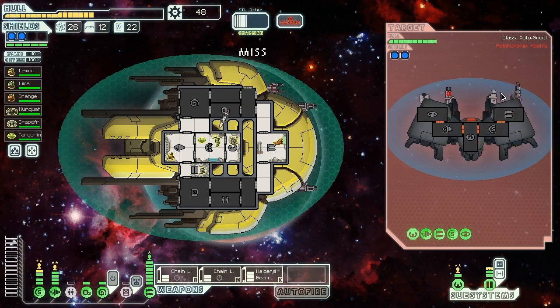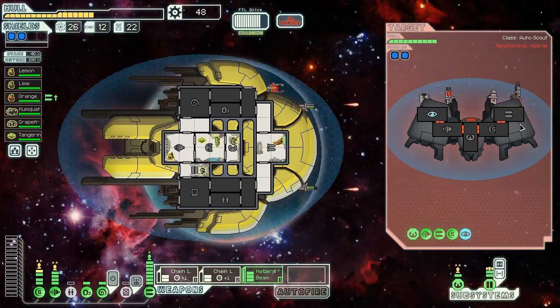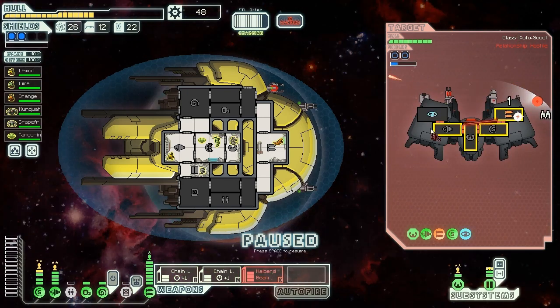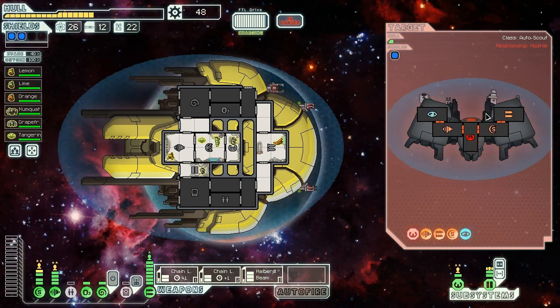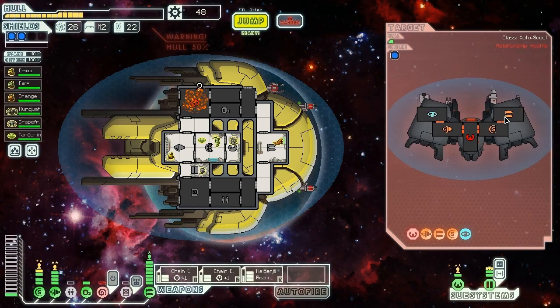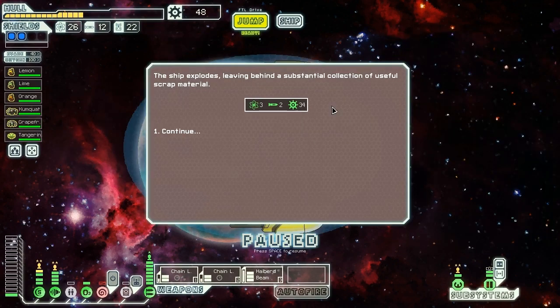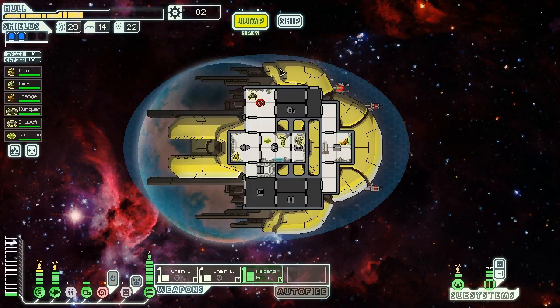Hopefully this bomb either misses or gets absorbed by our shield — and that's basically ideal. These guys have chain lasers, so we have to be a little careful, but we have a lot of firepower. Their aim is atrocious too. An Ion Bomb knocks out the rest of our Zoltan shield, but it could have been much worse. We go for their weapons with the chain lasers. Oh, they get the rocket launcher online — that's not what we wanted — and they've cloaked. They fire, but the bomb misses. Right in the mind control for two damage — that's fine, we can repair that. We send Grapefruit over and the autoscout goes down, giving us three fuel, two missiles, and 34 scrap.